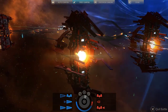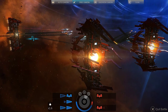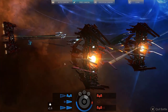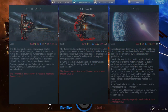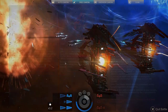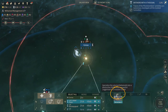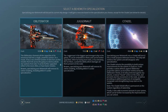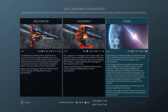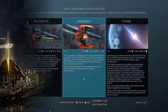If you are interested in non-specialized behemoths, there are only three behemoth specializations in the game, unlocked through researching blueprints of the Juggernaut, Obliterator, and Citadel. To select a specialization, select the behemoth and click on this icon. To change the specialization, two turns will be required and the behemoth should be in orbit of a level 2 system.